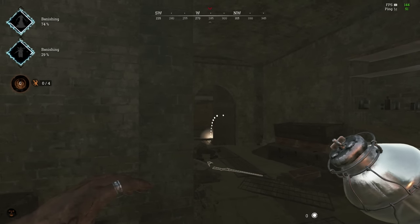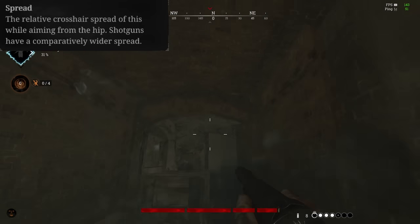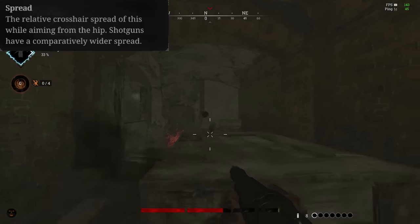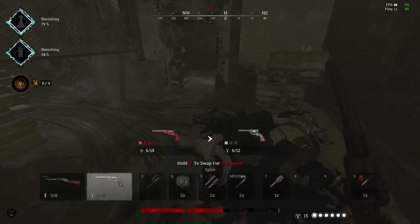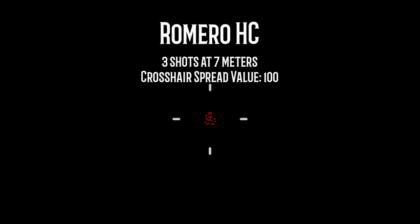So if those two stats are inaccurate, how about the spread stat? Well, since this stat is based on crosshair size only, it too is useless. The pellet spread on shotguns doesn't actually correlate with the crosshair at all. For example, this is the pellet spread of the Spectre with a crosshair spread value of 60, and this is the spread of the Romero hand cannon with a spread value of 100.